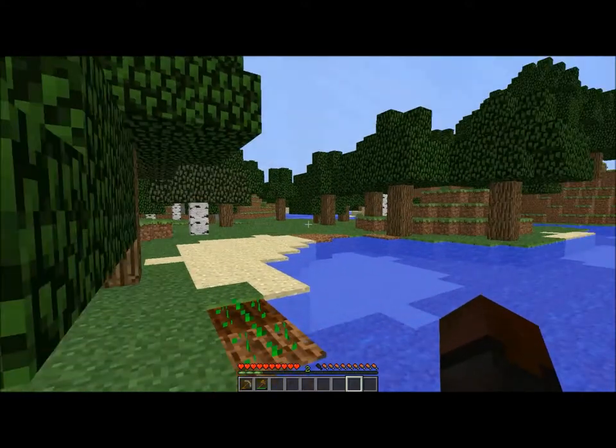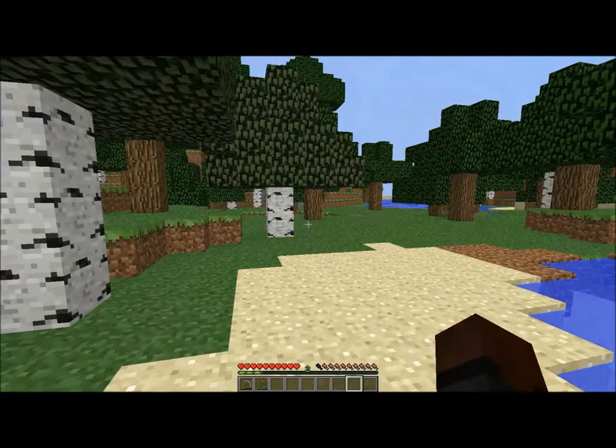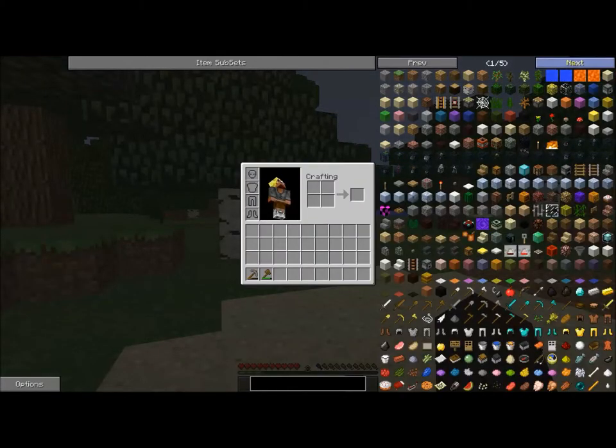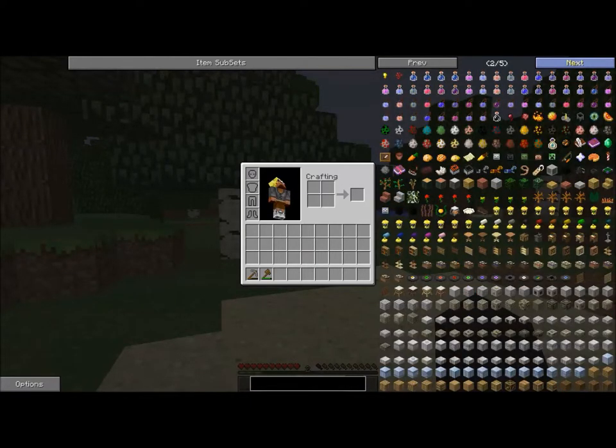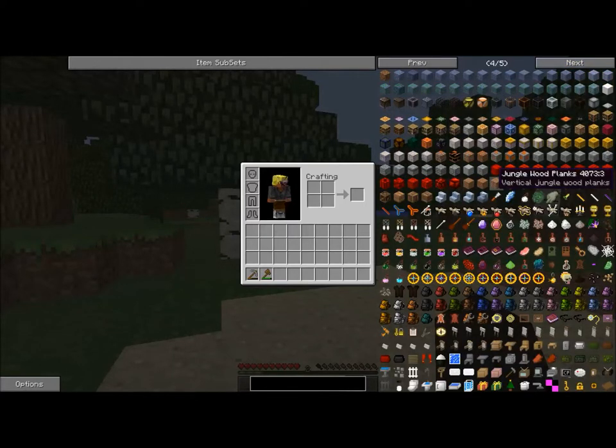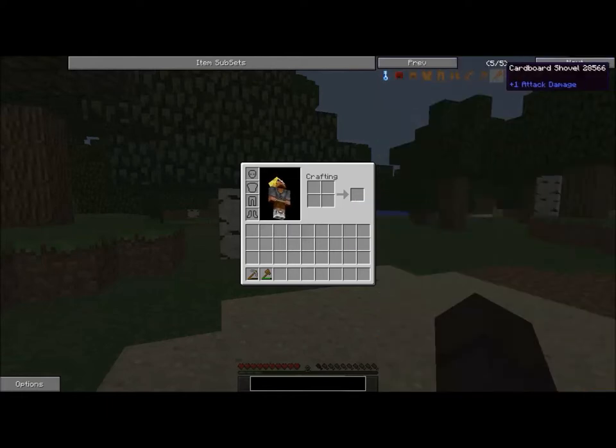While we still have some of those, we have a ton of other things. We've got NEI, which is going to help a lot. We have Chisel Block Mod, Backpack, obviously Bibliocraft, and Mr. Crayfish's Furniture Mod. Witchery was a given, and then Better Storage.